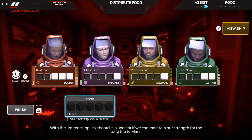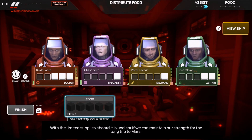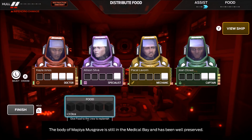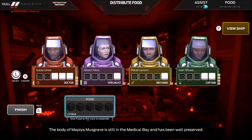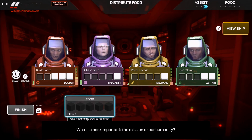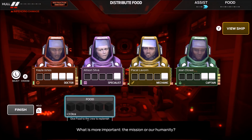With the limited supplies aboard, it's unclear if we can maintain our strength for the long trip to Mars. There is another option. The body of Mapea Musgrave is still in the medical bay and has been well preserved. What is more important — the mission? Or our humanity?